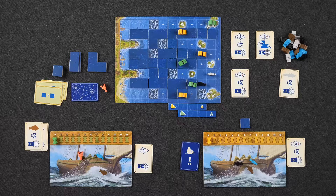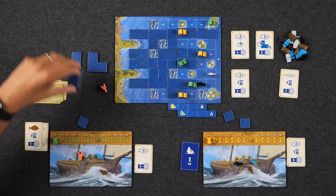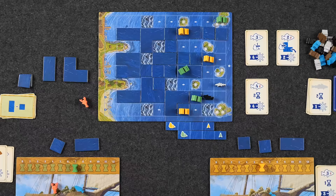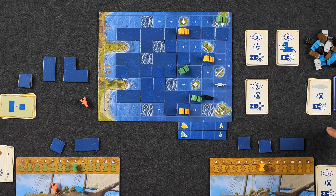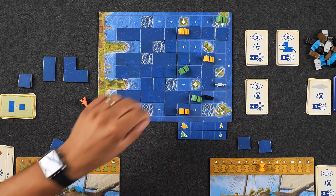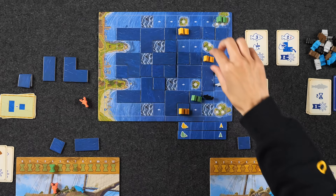Round 6 begins. Monique places a hockey stick-shaped tile. Naveen, taking advantage of that new path, moves three spaces forward for three time — seven down to four. Both players continue maneuvering. Monique moves down one, two spaces. Naveen picks up a black fish for one time and then thinks about using his lobster.